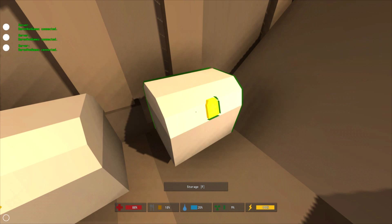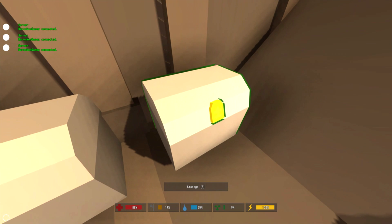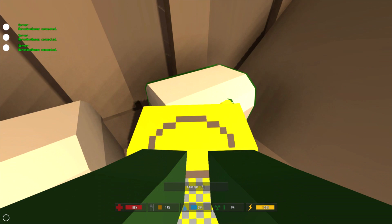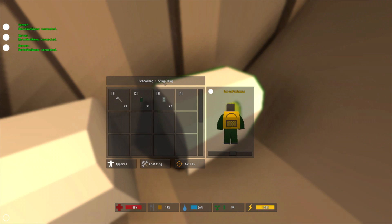The knapsack has eight slots and can carry up to 7.5 kilograms in weight. It is probably the first but also the worst of all the backpacks. Next we have the school bag, which is found in civilian locations just like the knapsack. However it has 12 slots and can carry up to 10 kilograms of weight.